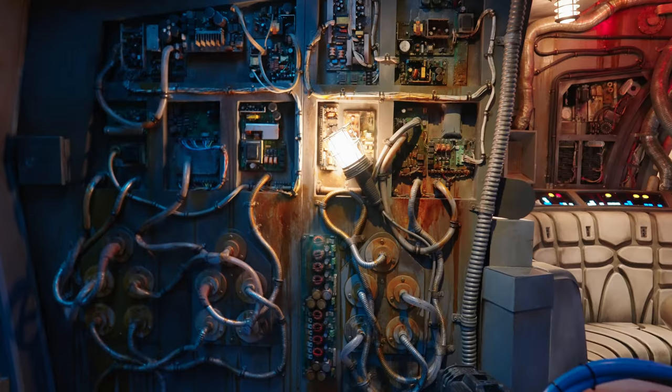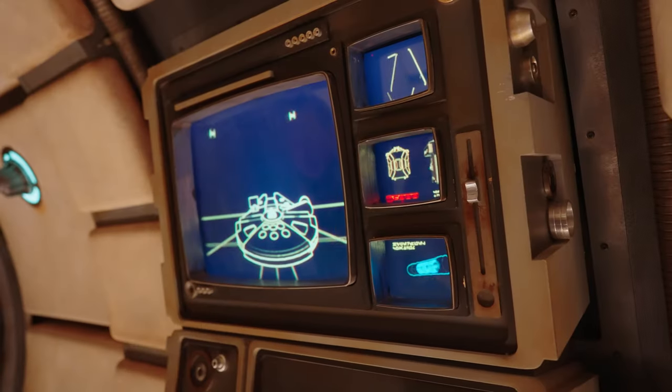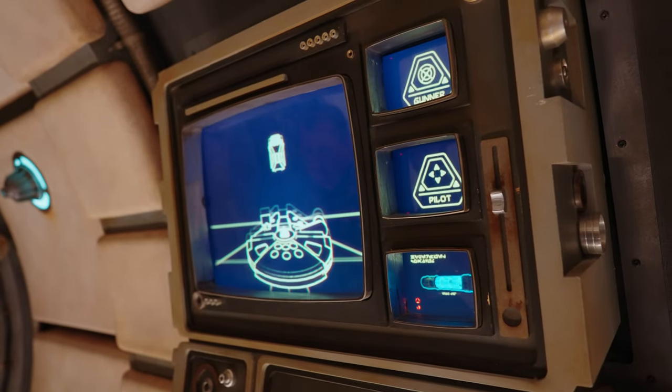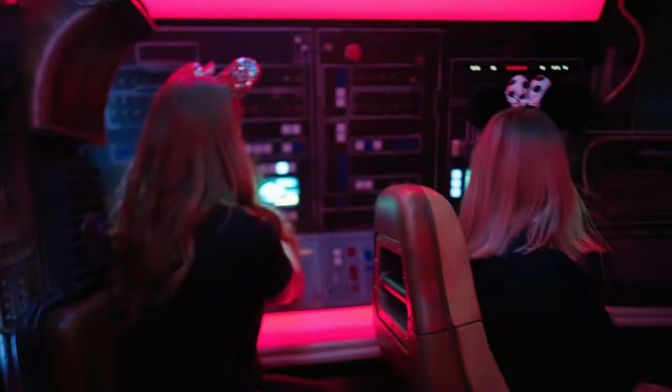This literally feels like we're on the ship. It's so cool — look at all the detail in this place. Smuggler's Run is kind of like a simulation. In teams of two, you're randomly given three different roles on the ship: Pilot, Gunner, and Engineer. Everyone has to work together to complete the mission, and in the end you're given a score based on how well you did.